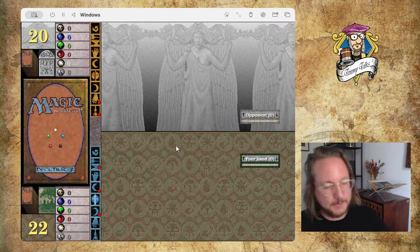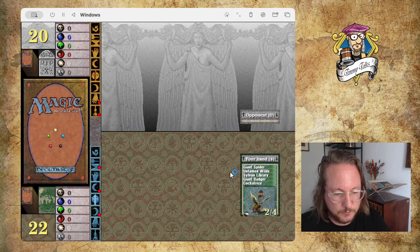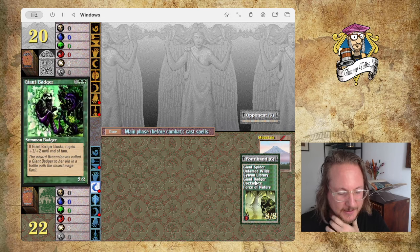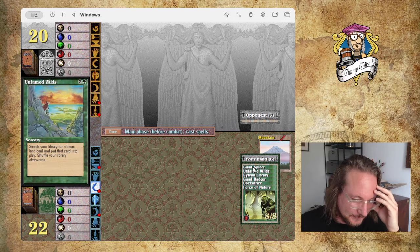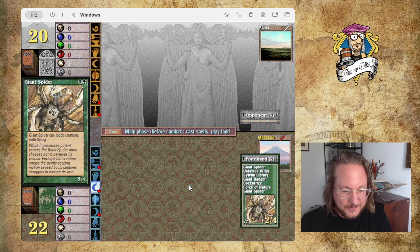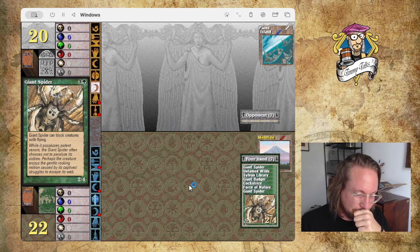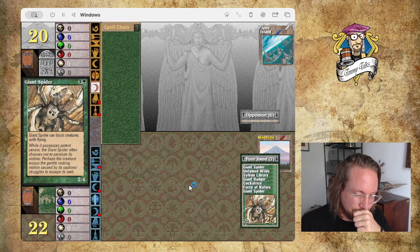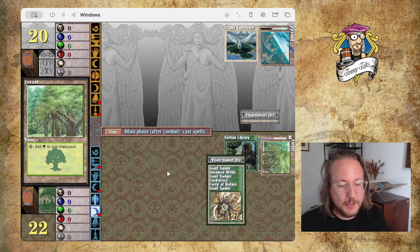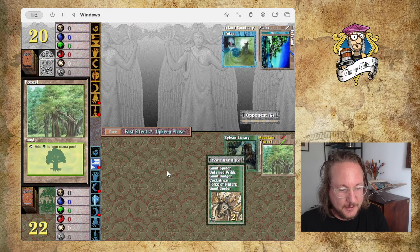I'll duel you, Wind Stallion. My hand's really bad — just a Mountain and a lot of green cards. This is bad, this will not fly. A Forest — and I can play Sylvan. Hopefully Sylvan will get me a land, then I can play Untamed Wilds and we're back in business. There's a Life Tap. I'm going to use Sylvan — put it back on Library. Shall I just draw both cards, or shall I draw the Trike? Trike is really good. Let's do that — I'm going to pay four life.